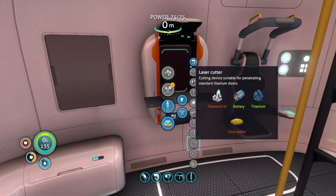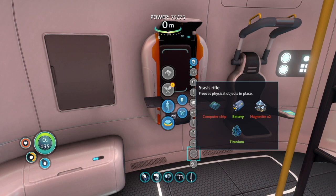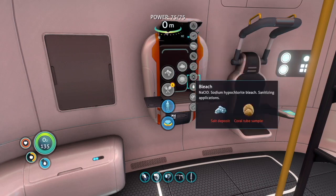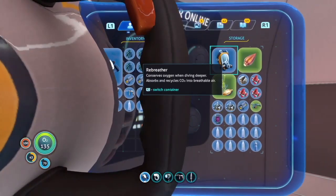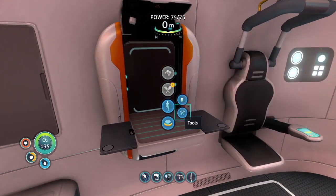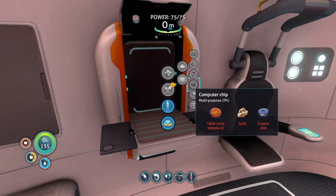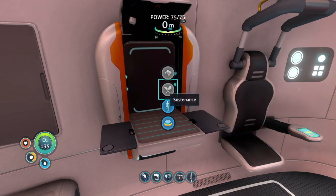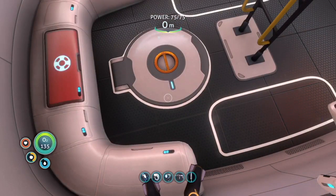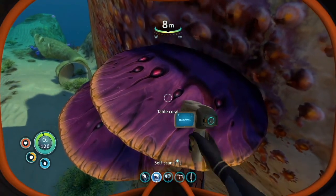What we're going to do is make two things: a laser cutter and a stasis rifle. In this playthrough we already have a few things we collected ahead of time. Let's see what we need for the stasis rifle — just a computer chip. And to make that we need table coral, gold, and copper wire. Copper wire is just two coppers. Table coral — I know what that is, I scanned it before.